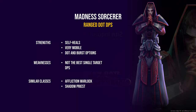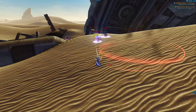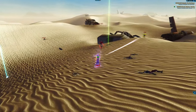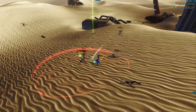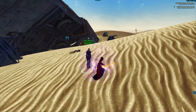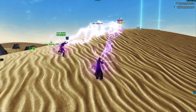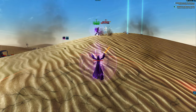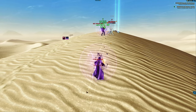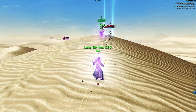Madness Sorc is one of the strongest disciplines in the game right now. It is most similar to the frost mage because of great survivability, very good mobility, and even burst. Maybe the affliction warlock is an even better comparison with its dot playstyle, or the shadow priest, except Madness has better mobility. Finally, Corruption is the heal discipline of the Sorcerer — most similar to the Mistweaver Monk. It's very mobile, has good sustained single-target healing, great defensive cooldowns, and is formidable in both PvE and PvP. Another comparison is the Holy Priest — very good at reactive burst and group healing.